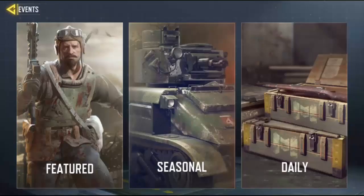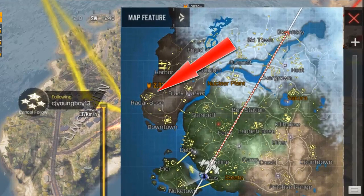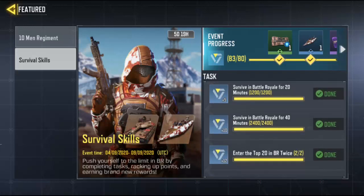So once you go to the airdrop, even if enemies have already been there, pick up your weapon and get five kills with the airdrop weapon. The next task is to land in Road Base two times in battle royale. I did the first one but on the second one I was killed easily.